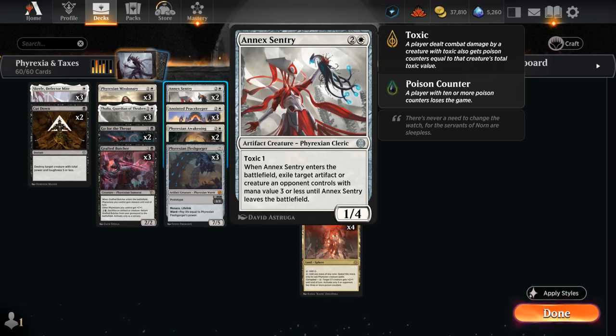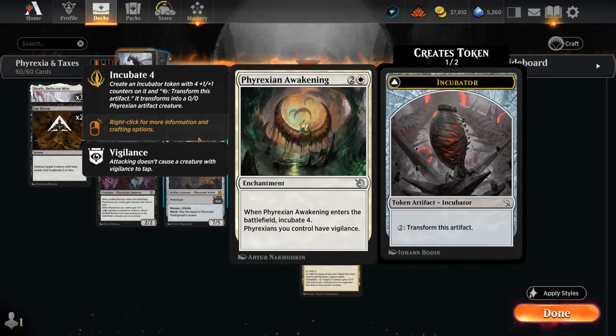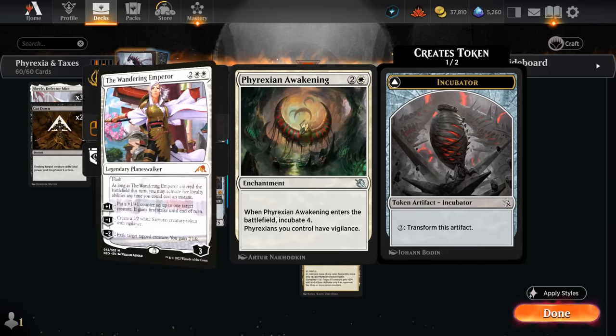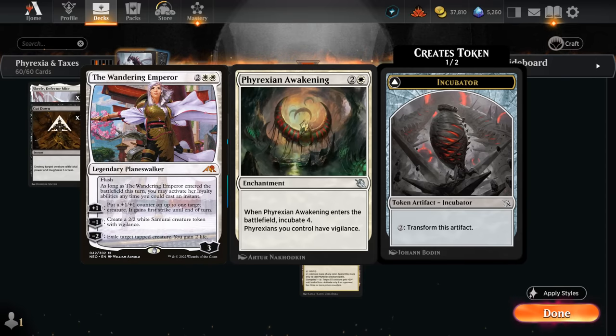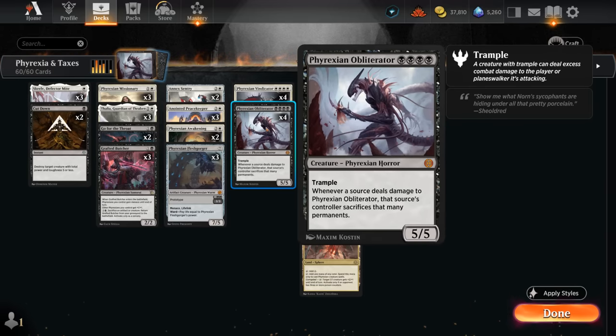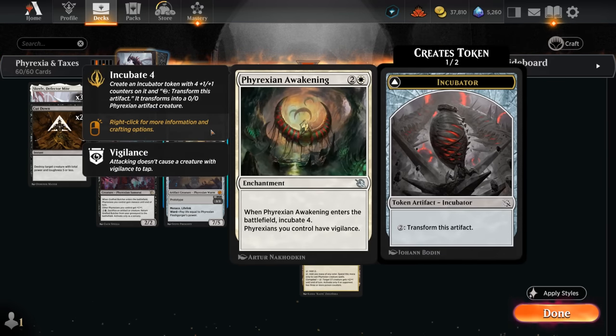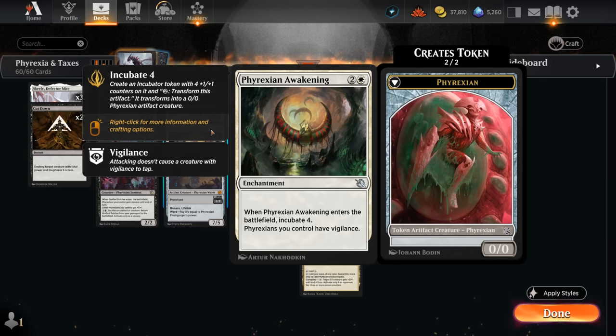At three mana we have Annex Sentry, which exiles an opposing artifact or creature with mana value three or less until Sentry leaves the battlefield, and as a Phyrexian it also benefits from Grafted Butcher. We have two copies of Phyrexian Awakening, which is especially useful against Wandering Emperor since it gives all our Phyrexians vigilance — meaning we no longer have to tap Vindicator and Obliterator to attack, letting us play offense and defense simultaneously. This is also very important against red aggro, because sometimes an Obliterator or Vindicator needs to hold back an attack while we also need to close out the game.